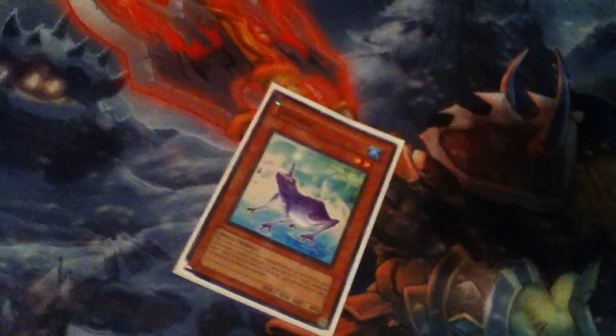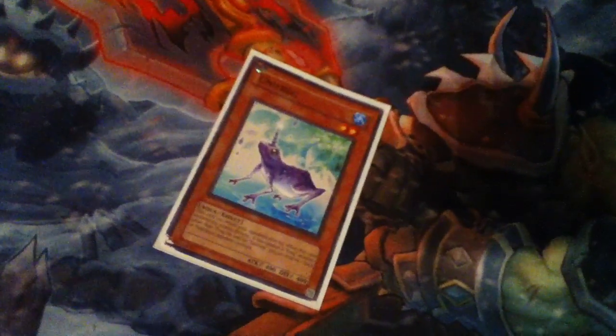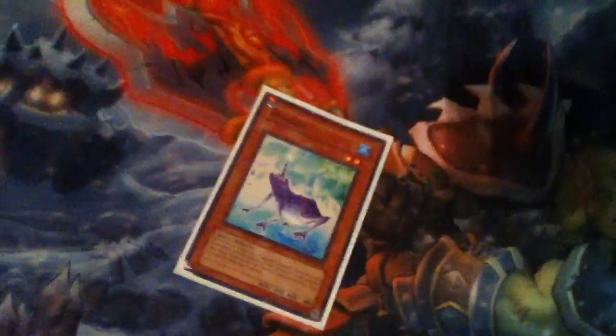One Unifrog — you don't have to run it. It's good for Ronintoadin, you can remove it from play. And it's kind of like an MST — if you have a second frog you can attack directly.